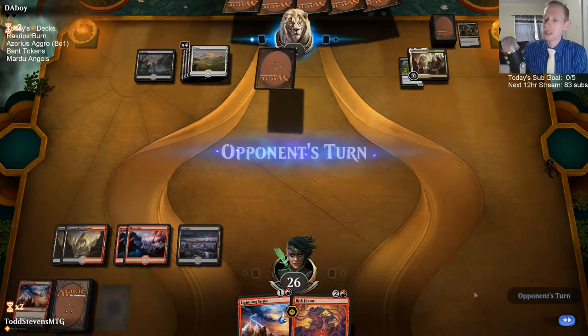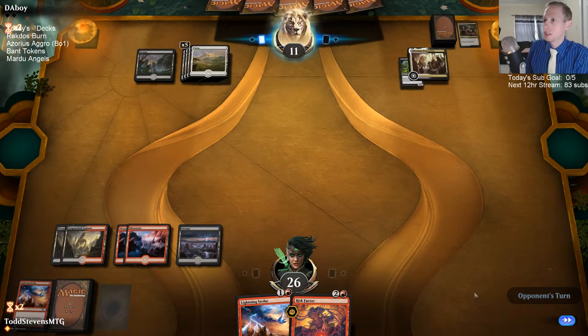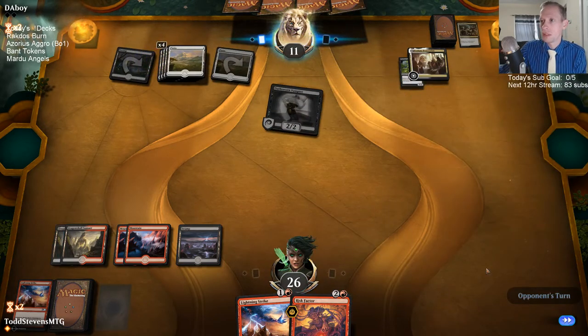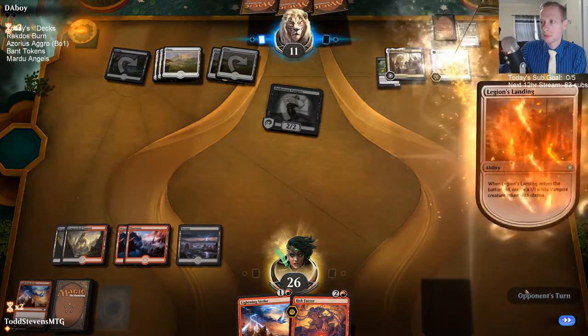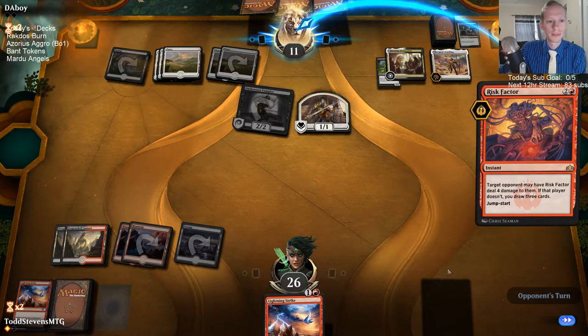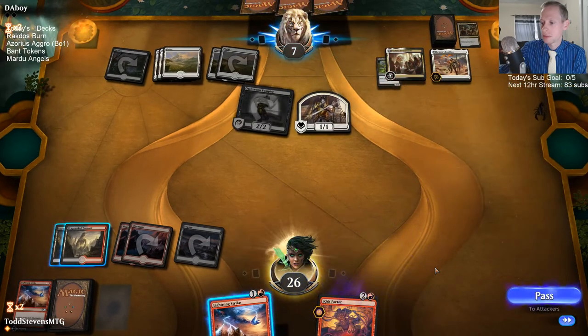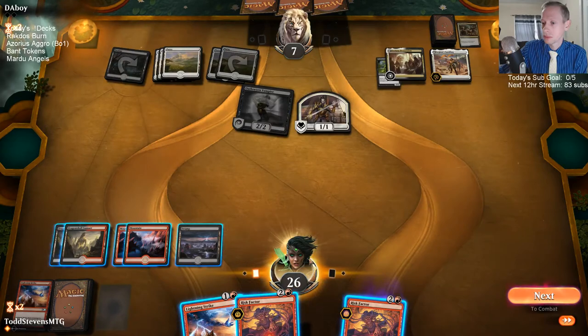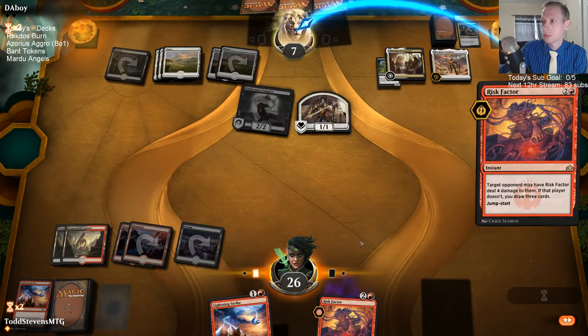Alright, there we go — that's a good card. The thing is those one-ones will just continually gain life for our opponent, so it feels bad using Lightning Strikes on them. But I feel like we have to, because the continual life gain will be difficult. We do have a very striking hand. Let's just draw. I could strike them — the thing about striking them last turn is I want to use my mana well.